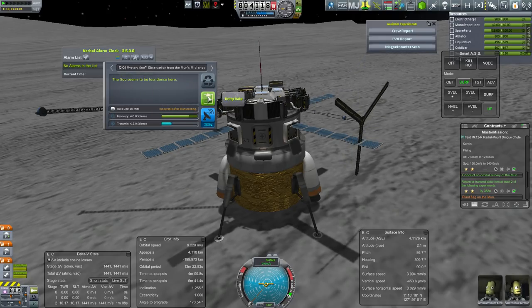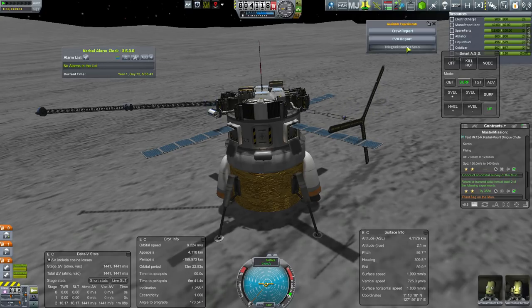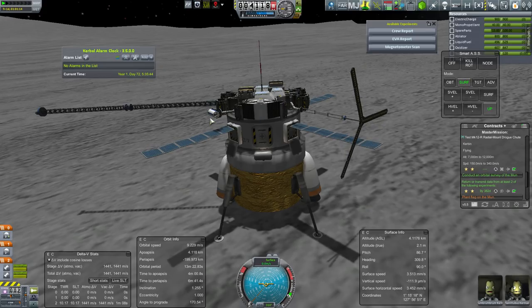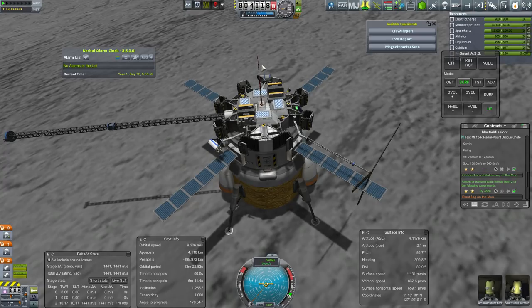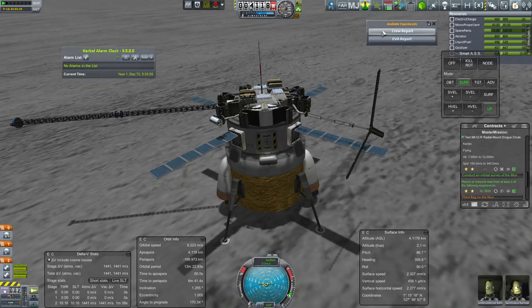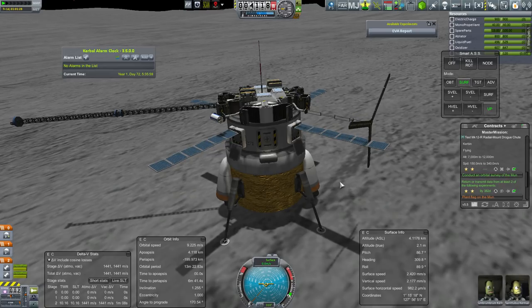We'll get the material study and the mystery goo as well. Goo seems to be less dense here — alright, we're going to keep that. Leave the sample bay doors open on the moon. We're going to keep that data as well — it's worth a hundred, which is pretty good. The magnetometer scan — did we not just transmit this? Is our antenna broken? We're going to have to save and reload it, but let's keep it. Crew report — we'll keep this data as well. Then there's nothing to do but EVA.